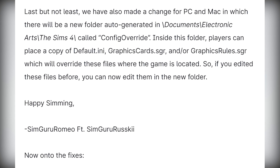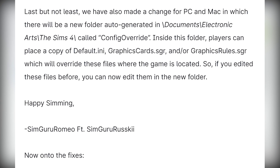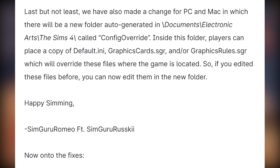Last but not least, there is also a change for PC and Mac: a new folder will be auto-generated in Documents > Electronic Arts > The Sims 4 called "Config Override." Inside this folder, players can place a copy of GraphicsCard.sgr and/or GraphicsRules.sgr, which will override these files where the game is located. So if you edited these files before, you can now edit them in the new folder.